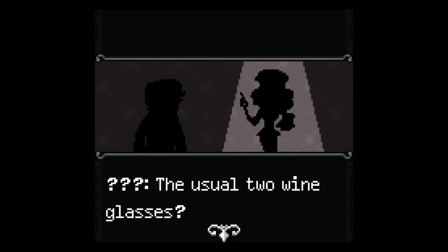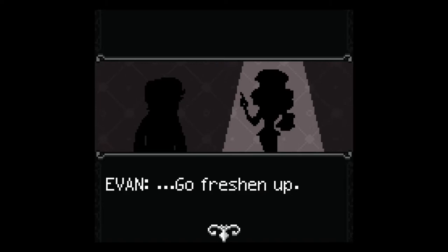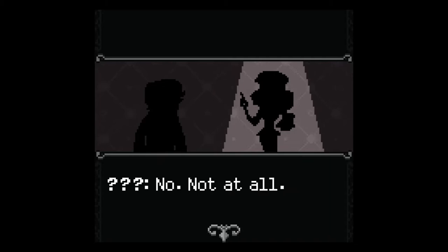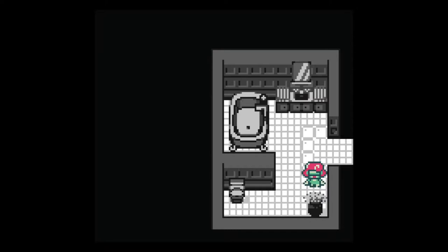The game opens with a scene: 'Good afternoon, Mr. Volkov — the usual two wine glasses. Mrs. Volkov won't be joining. Go freshen up, make yourself pretty for me — it'll just be the two of us tonight.' There's tension here. 'It's what you were designed for.' I assume 'designed for' means we're playing as a robot or android.